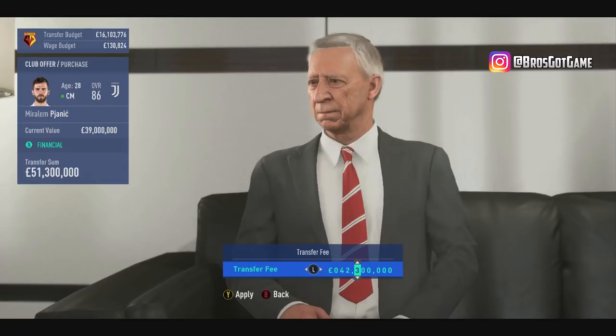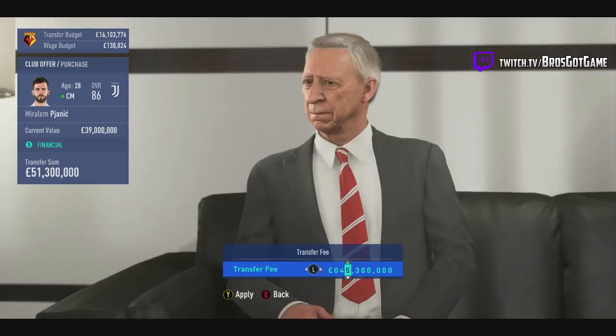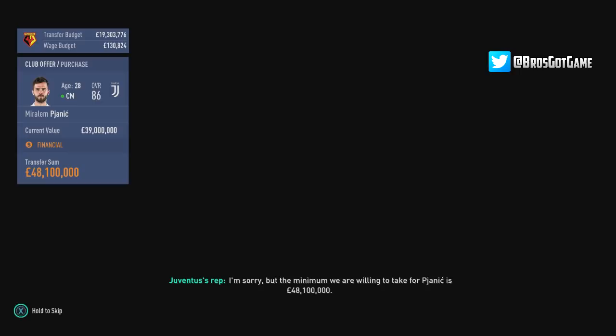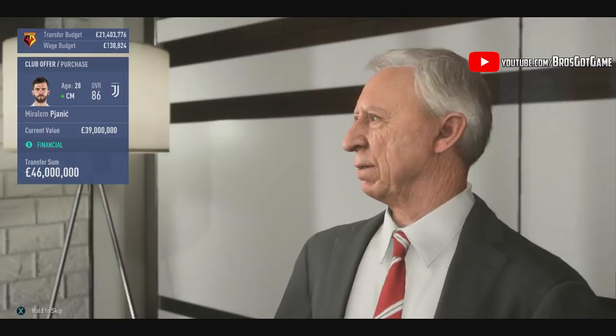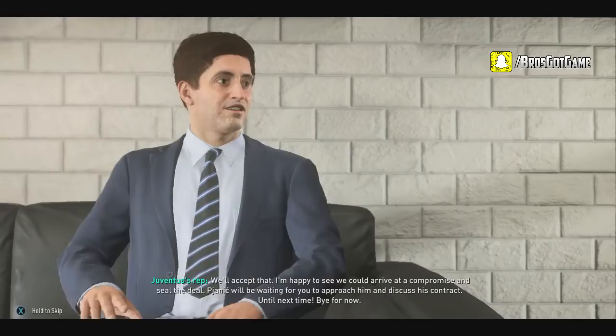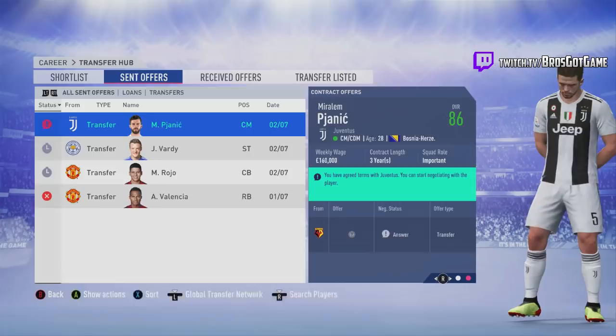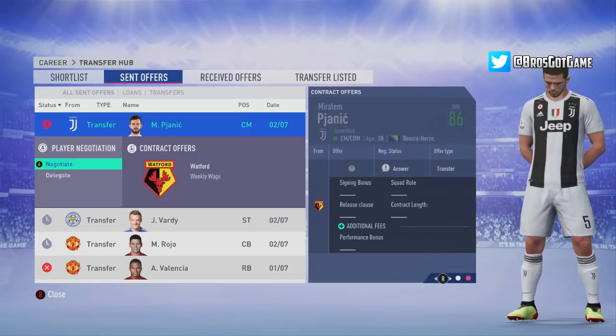Going back in for Pjanic after agreeing the Rojo deal. We came all the way down from 53.5 million to 45 million, and then they countered at 48.1 million — much closer to my target than theirs. I'm going to keep pushing it down further for the purposes of this video. Sometimes they'll walk out, so you can save the game beforehand and reload if needed. We're delegating the weekly wages again here as well.